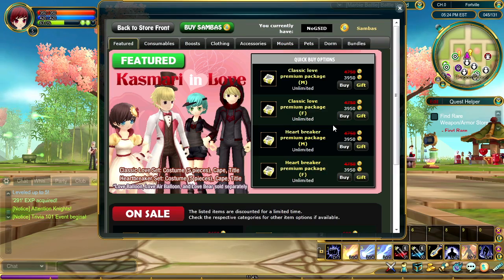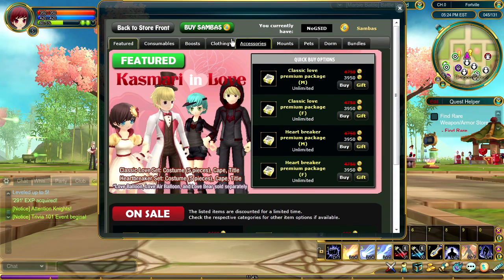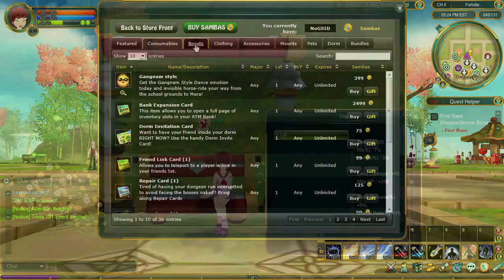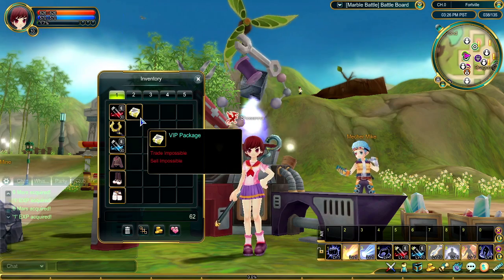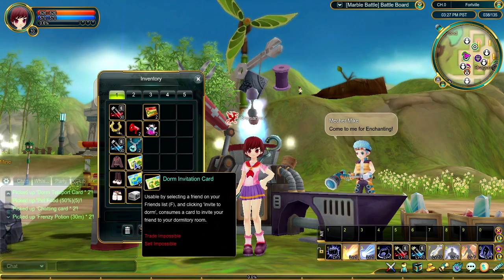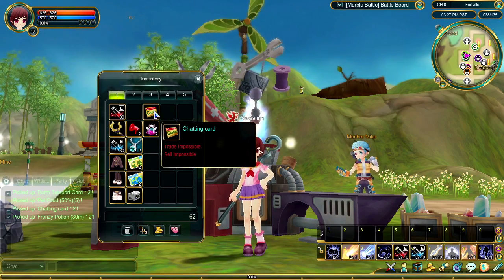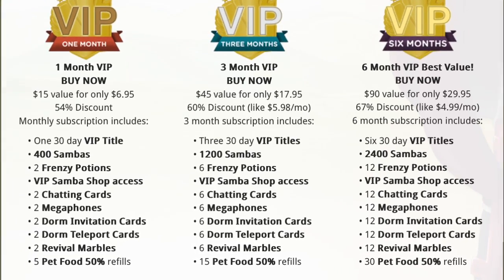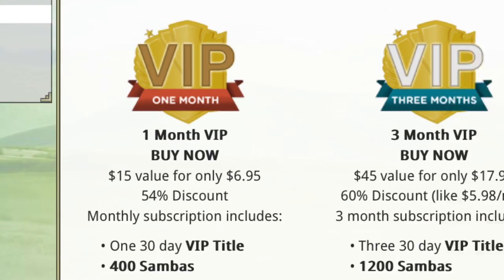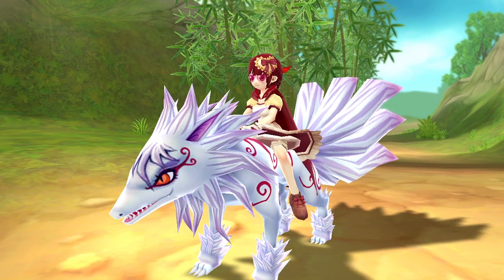For players that like to enhance their gameplay with premium items from the Samba shop on a regular basis, you now have the chance to enroll in the new VIP subscription feature. This recurring subscription includes an exclusive VIP title that boosts player stats, a collection of consumable items including Frenzy Potions, plus 400 free Sambas for other cool swag from the shop. VIP subscriptions offer a set of premium items at a significant discount when you sign up for 1 month, 3 months, or 6 months. This is a great way to save money and make your character more awesome.